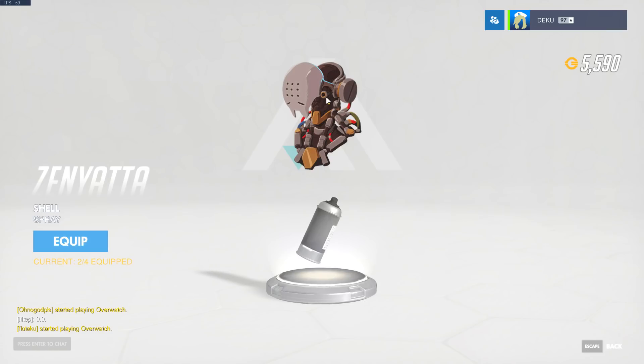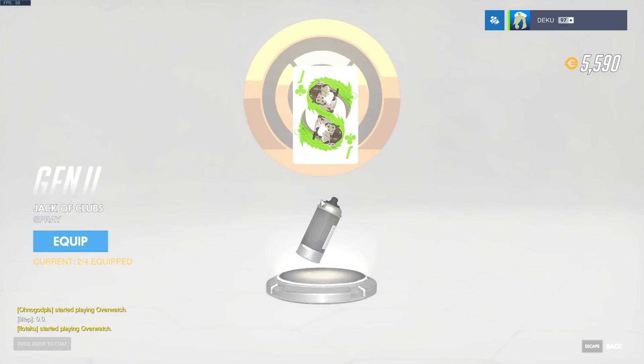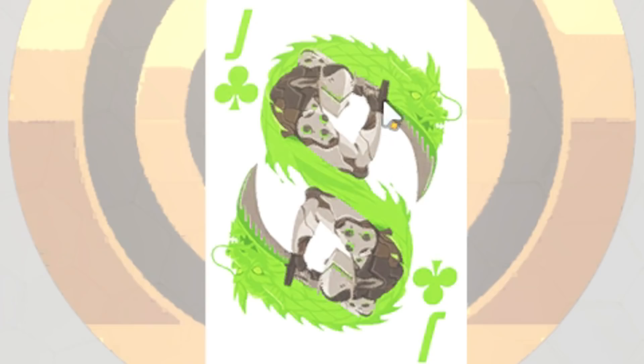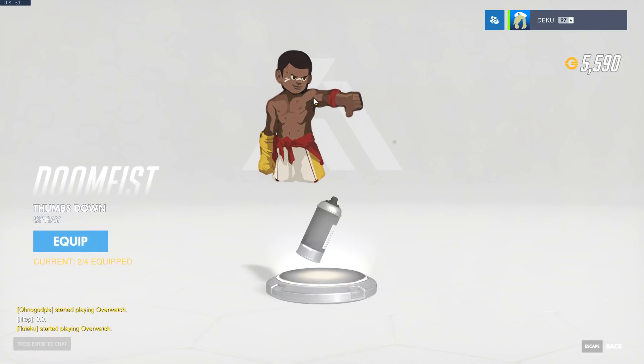Oh my gosh. So now we can see inside Zenyatta — that's freaky. We got Genji's card — oh, that's awesome. Next! Give me that Gucci. Doomfist looking like Broccoli — Rock Lee is his name? He looks like the dude from Punch Out who's also in Smash Bros.